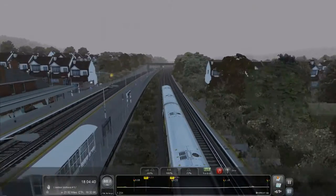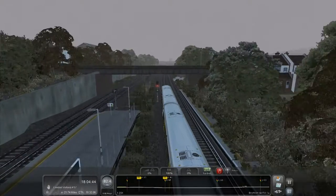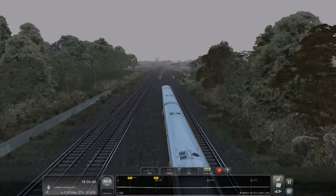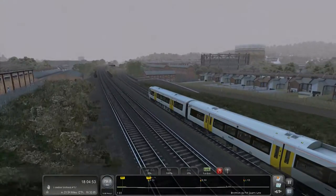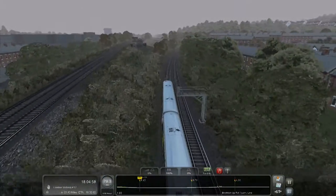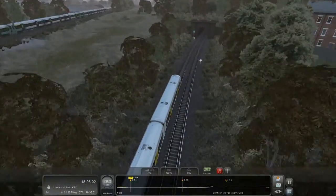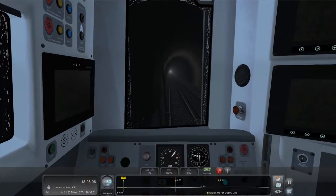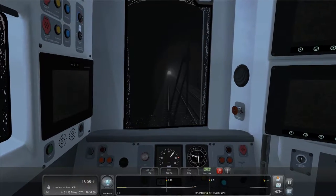We need to slow down, lop off 10 miles an hour - easy, didn't even have to brake much. There's a red light there - whoa, we're turning quite sharply. Into another track - yeah there's a train, so there is actually AI traffic on here. It's just not very common - nowhere near as common as real life where there's like a train every two seconds.